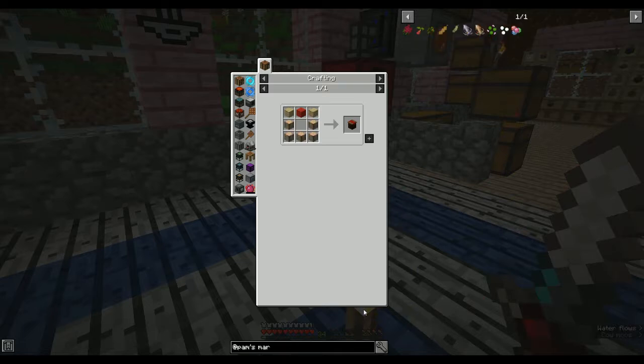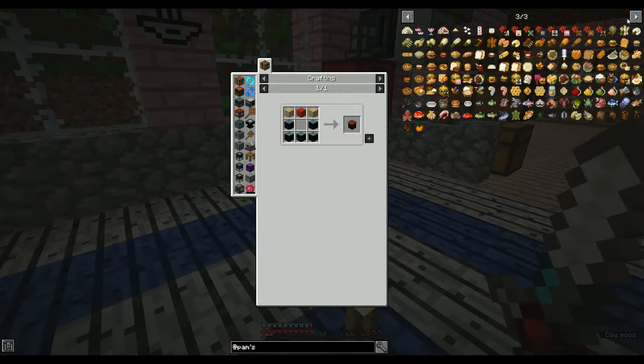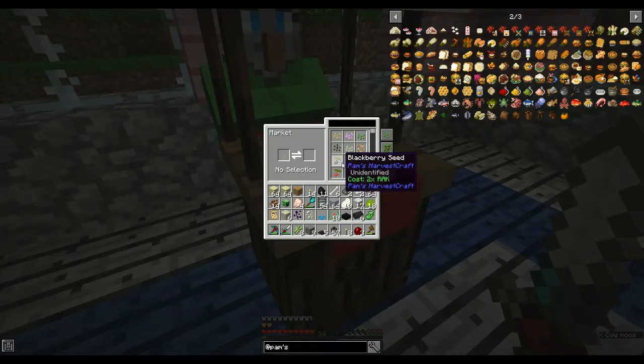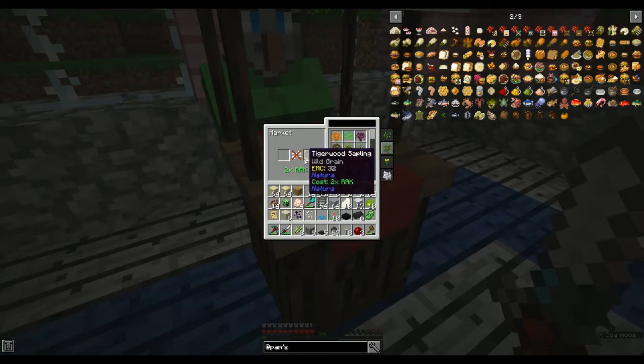There's a market in Pam's as well but that's usually a bit more expensive. Basically with this you can buy seeds, saplings, flowers or other stuff — you can buy other things and you pay for it with Rack.